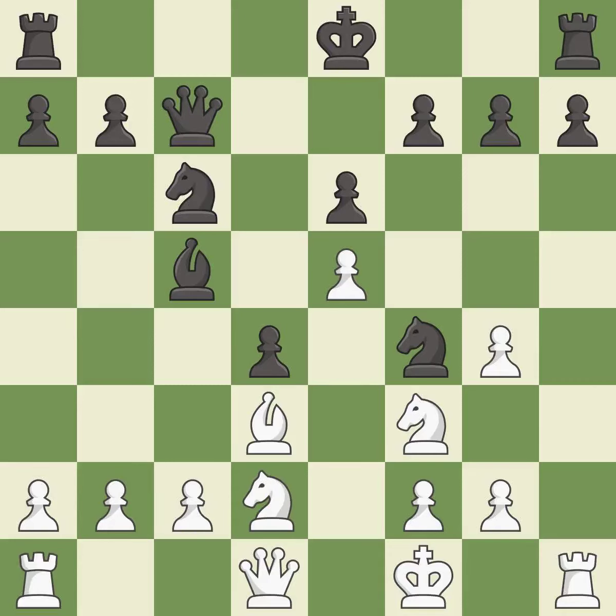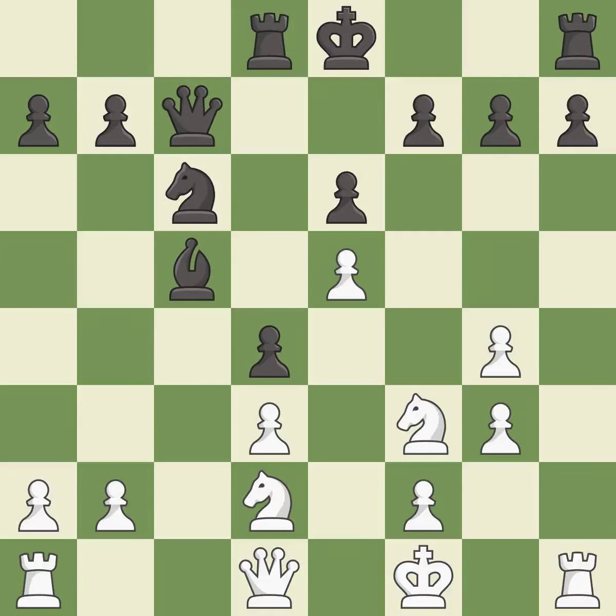This develops a queen off its starting square, getting it into the action — it is excellent. This kicks an opposing knight — it is best. This misses an opportunity to block an attack on a vulnerable pawn — it is an inaccuracy. Takes back — it is best. This activates a rook by developing it off of its starting square — it is excellent. This activates a piece and simultaneously wins time by attacking an opposing bishop — it is excellent.